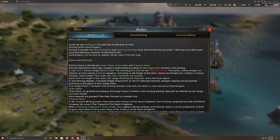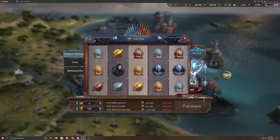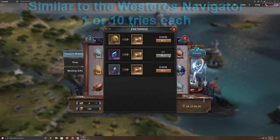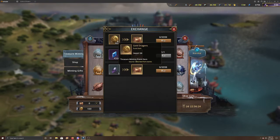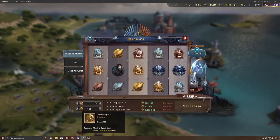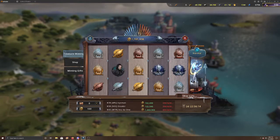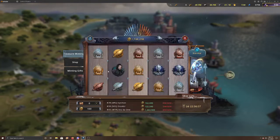If you want to spend, clicking the plus gives you one minting scroll for four thousand black diamonds, or for every eight hundred gold dragons you can buy them. I don't have enough gold dragons — I only have a hundred and you need eight hundred. You can also spend five black diamonds and buy up to nine thousand nine hundred and ninety-nine of them.